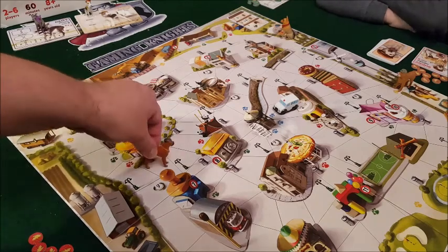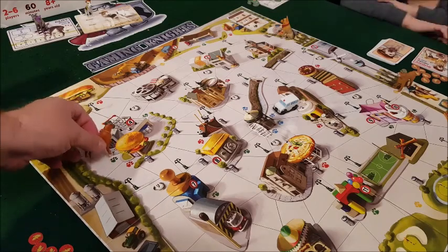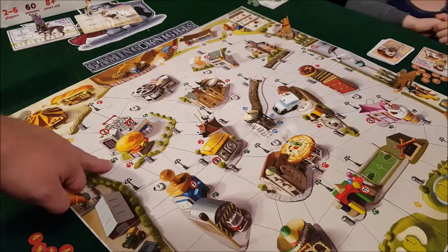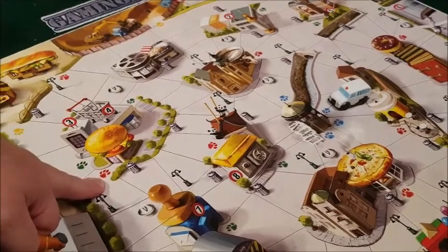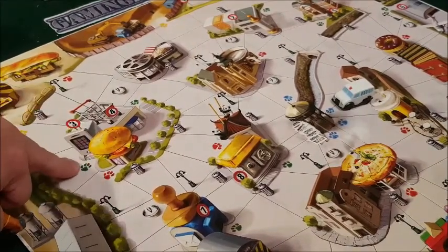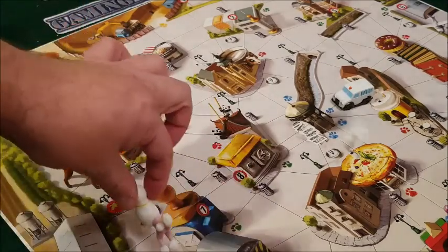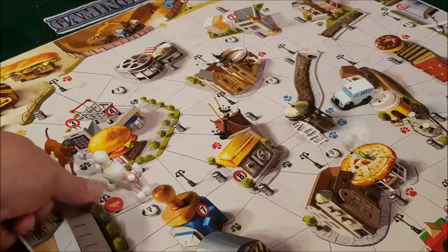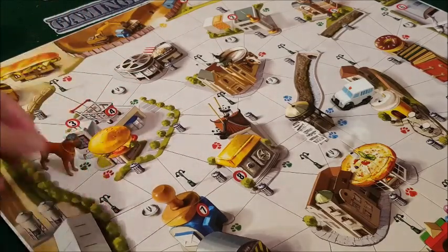Moving within the little areas costs one action point. The green paw shows the newspaper delivery spot, and the red paw is for begging at the restaurant. You can also pee on a lamppost — you take a piddle from your bladder and leave it there. It acts as a barrier: if Carla wanted to come past, she'd have to stop on that space and replace my piddle with hers. It blocks movement past that area.